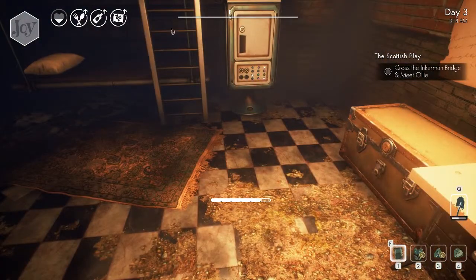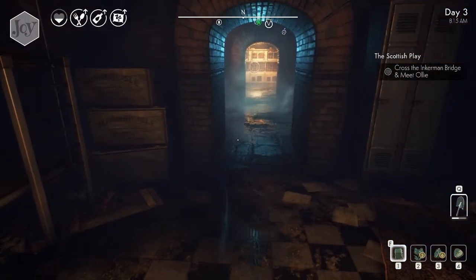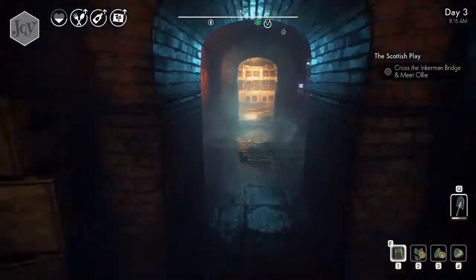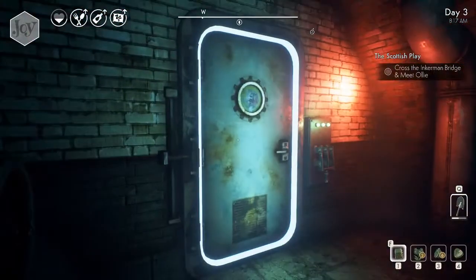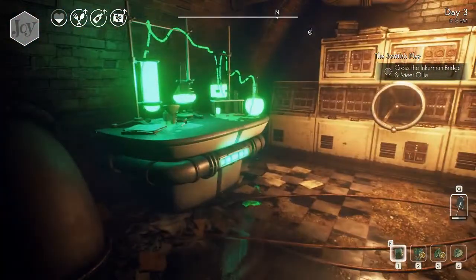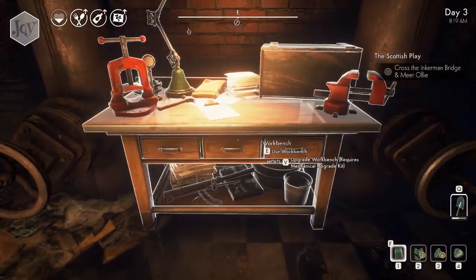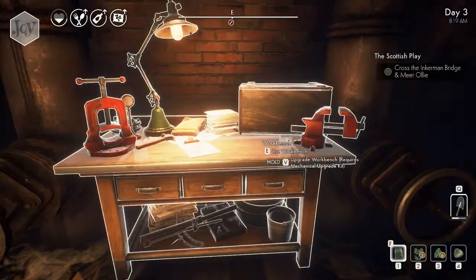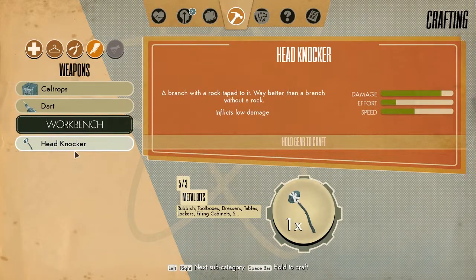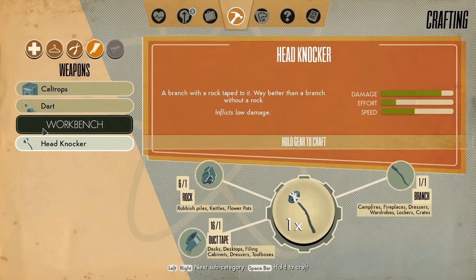We already stashed some stuff in our stash last episode, and we activated the access hatch. As I realized last time, when we first saw a workbench I didn't quite get why we needed one. But now we do, because we found a blueprint for a headlocker which can only be crafted at a workbench. We just need a rock, duct tape, and a wrench.